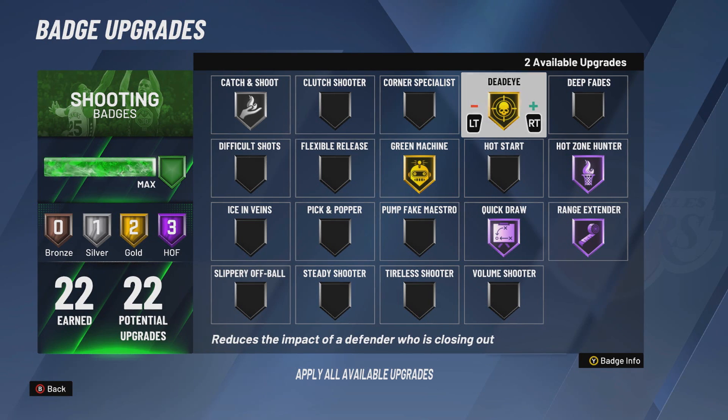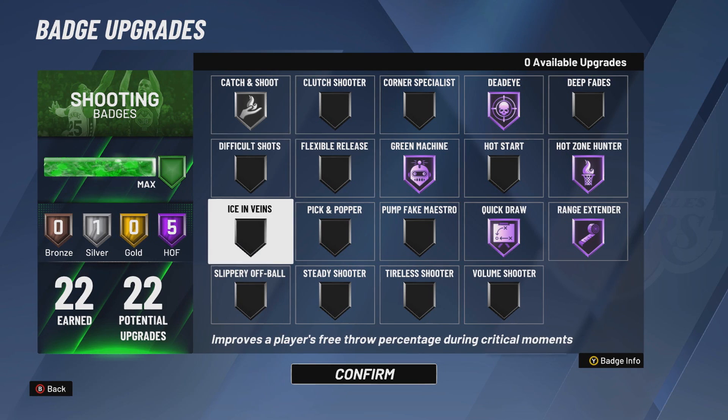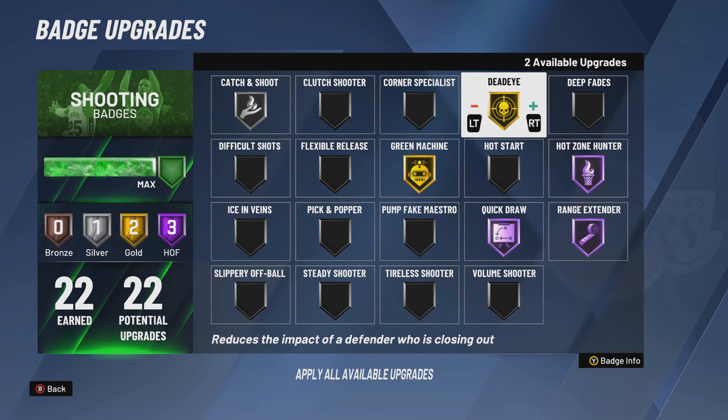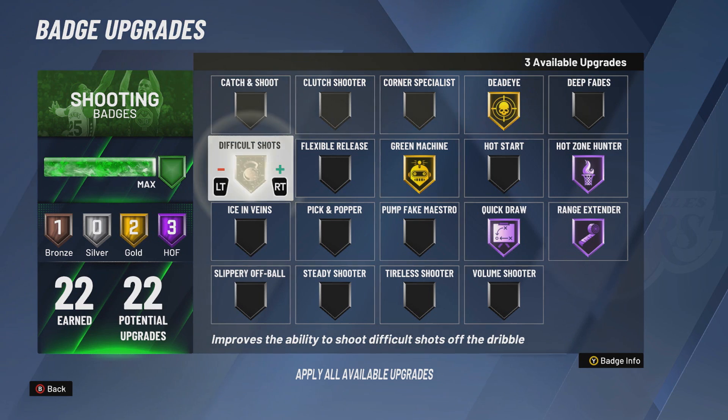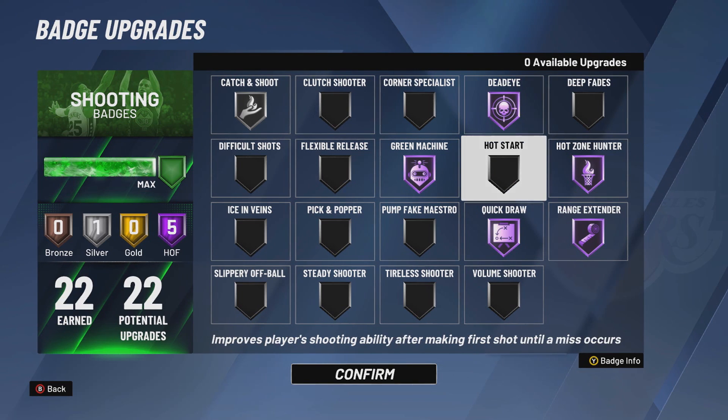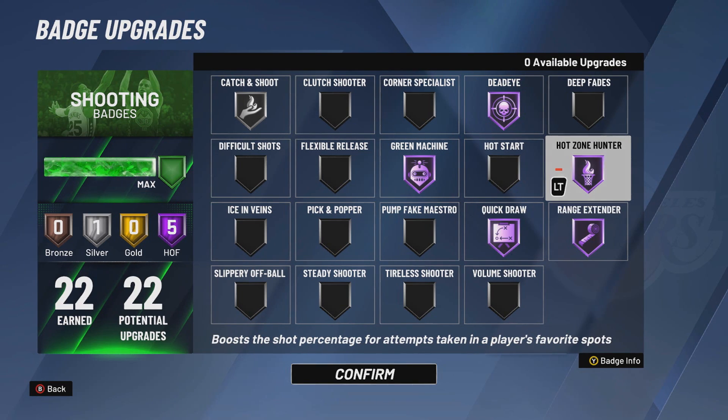I like Hall of Fame because I don't use any of the other badges. But I know a lot of people do fades, so they would maybe take it off Catch and Shoot and rock Difficult Shots on gold or Hall of Fame. My badge setup: Catch and Shoot Silver, Green Machine Hall of Fame, Deadeye Hall of Fame, Hot Zone Hunter Hall of Fame.